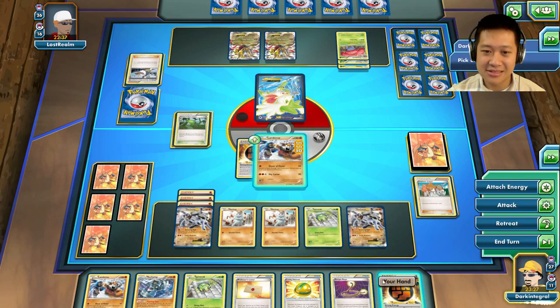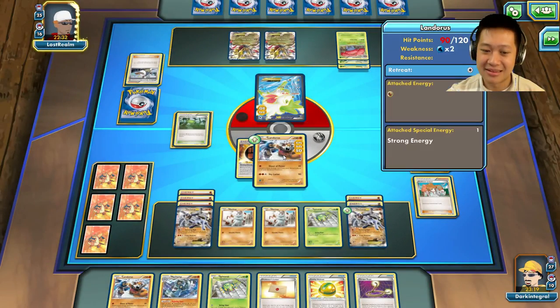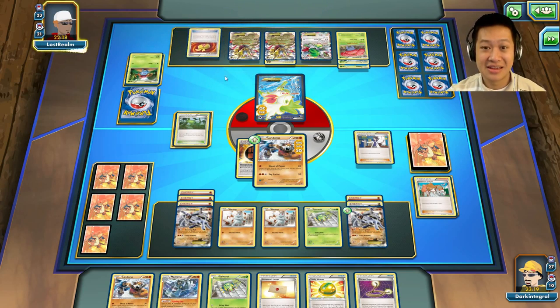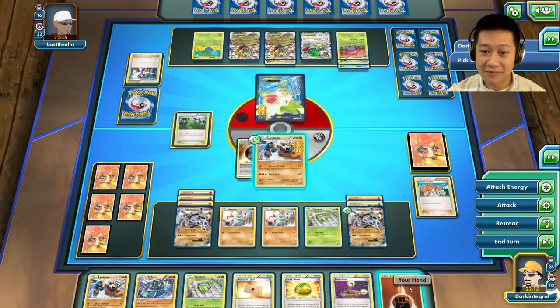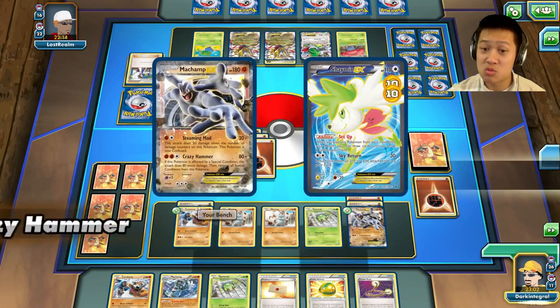I need a Lysander at this point. 35 cards to spare — if I can Lysander this thing out and get rid of it, it'll be okay. You're going to send the Shaman out. Let's play Juniper, throw away all the items I can't play. Lysander — looks like you're not here. In that case, we'll just attach an energy to my Machamp. I want to spin around, so he's going to try to charge a Giratina, which is going to get one-shotted once Ariados is out.